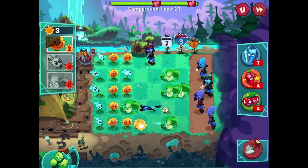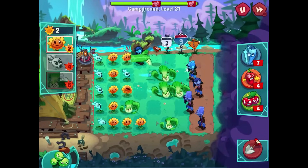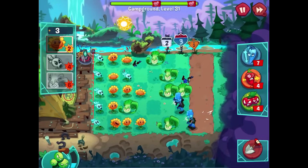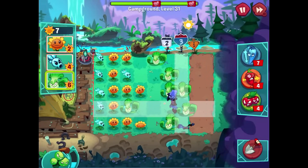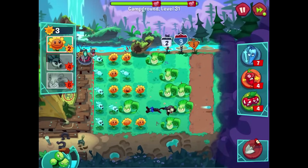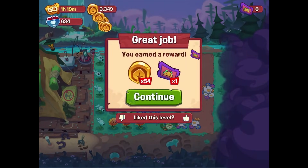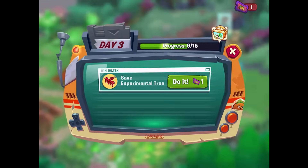Keep punching Bong Choys, keep freezing Snow Peas — you guys got it! I'll get you there to beat up that Conehead. I need to worry about that Bucket Head down at the bottom — best way is to start punching it from behind. Wait for it to move a bit farther, then go. I'll dig up this Sunflower to put another Snow Pea there — and that should be it! Awesome — we complete level 31 and get more rewards. 64 coins is pretty nice!